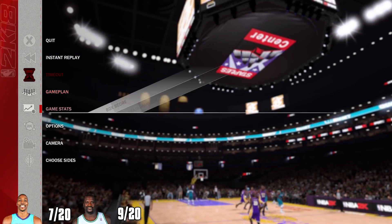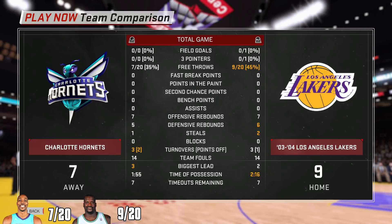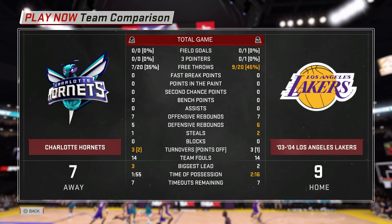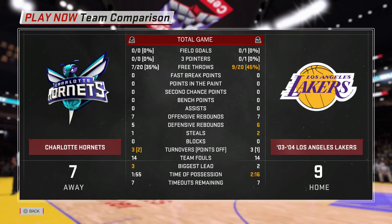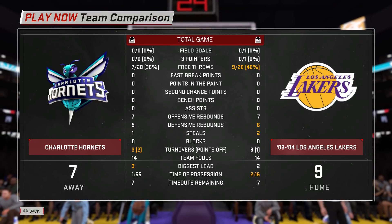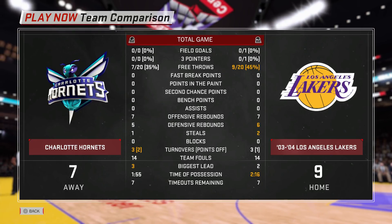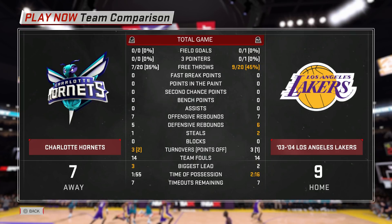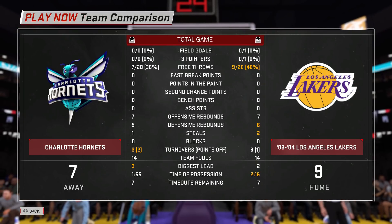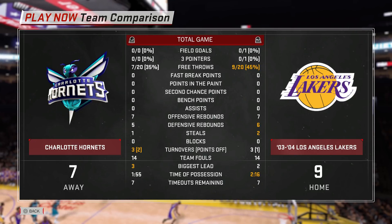Shaq wins the competition! Shaq shooting 45%, which is actually pretty decent for him — nine for 20. Dwight Howard only shoots seven for 20, 35%. These are both terrible free throw percentages — if you're shooting under 50 with nobody guarding you on a free shot, that's pretty bad. Leave your comment down below if you want to see more of this and who you want to see face off next. If you're new to the channel, don't forget to subscribe, turn on post notifications. This has been your boy — see you next time!